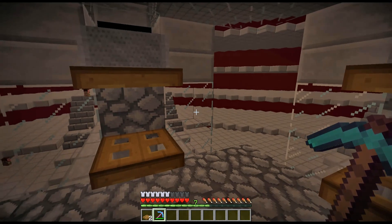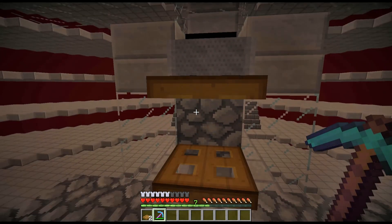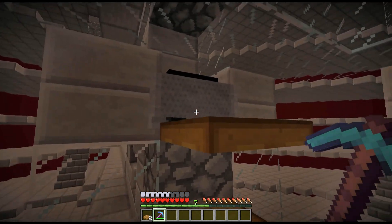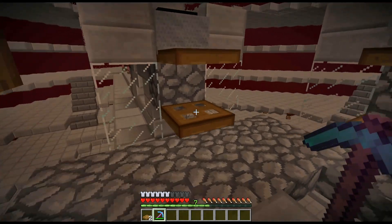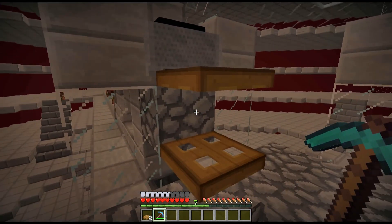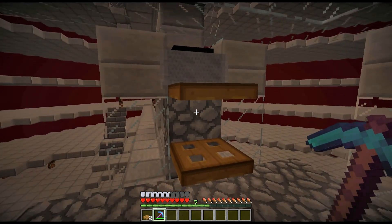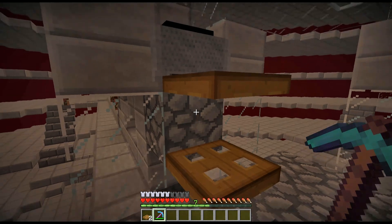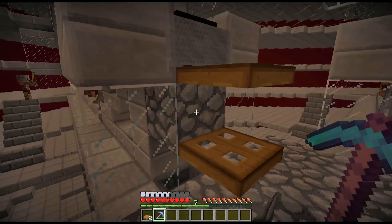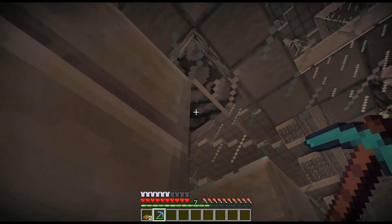We are joined by Kicks. I went ahead and put 19 or 20 minecarts in each one of these spots, one of which is a hopper minecart just to help with the flow of material. I'm going to go ahead and drop these in, break the blocking block, and we should be ready to go. That worked — I was so worried they were going to spray everywhere. That's why I wanted to do it with you guys. Kicks is going to help us put this through an actual official test.